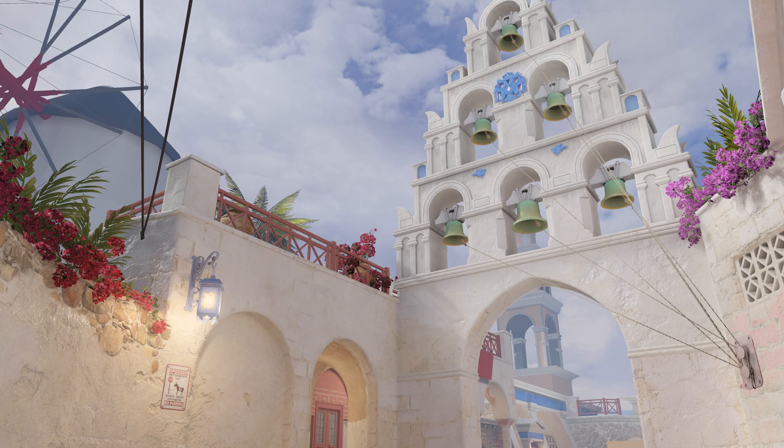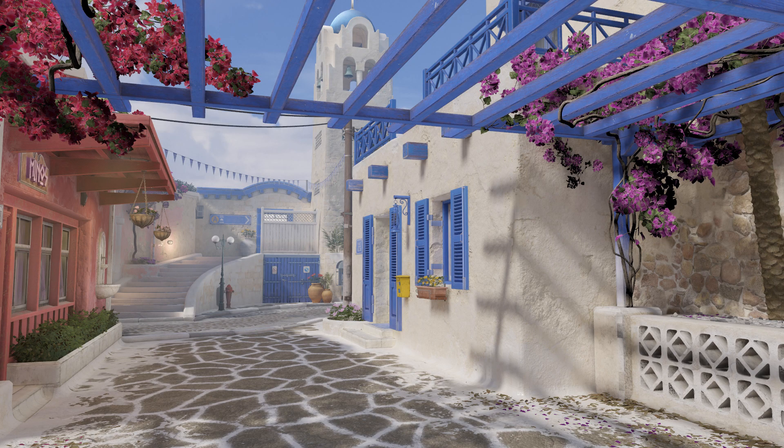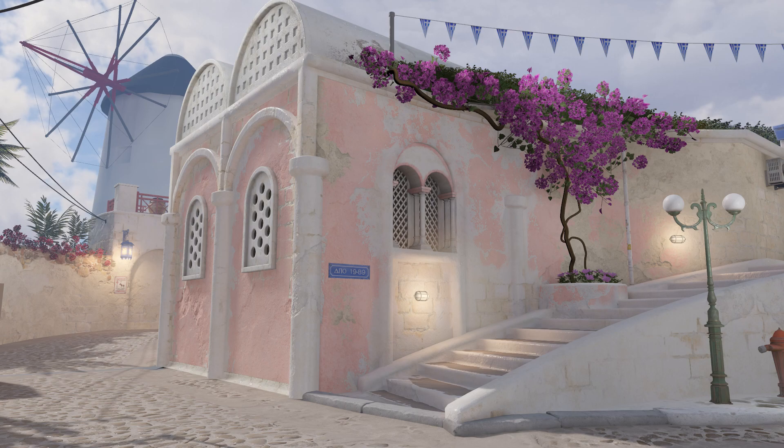There have been some additions with the flowers and the door and it looks very good. The next image is from outside the map — I think this is outside of City Spawn. The colors look very good. Then the next image shows the way to the A site on the corridors, I think it was called Corridors.